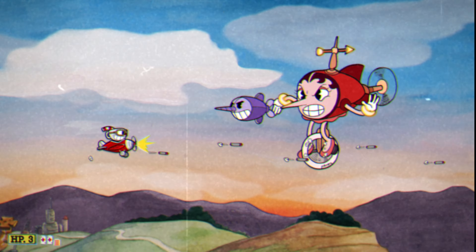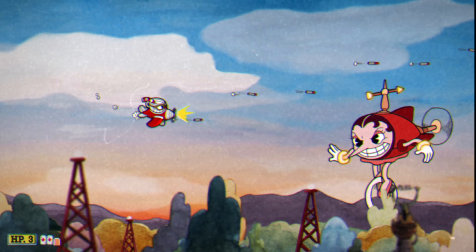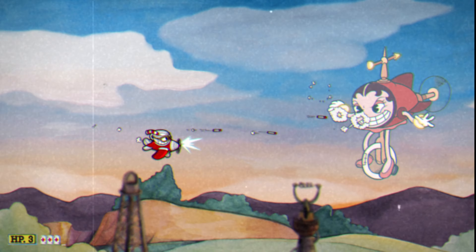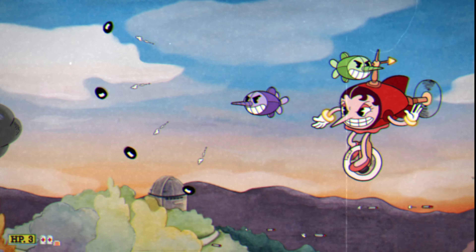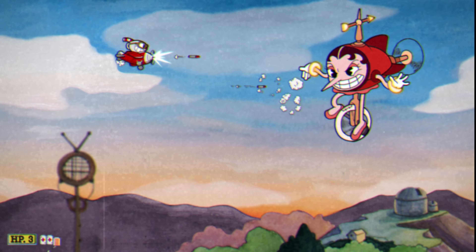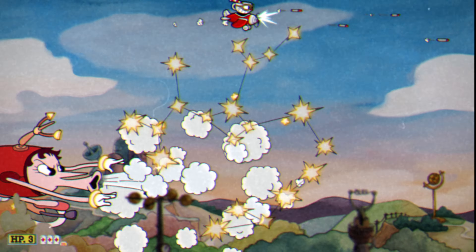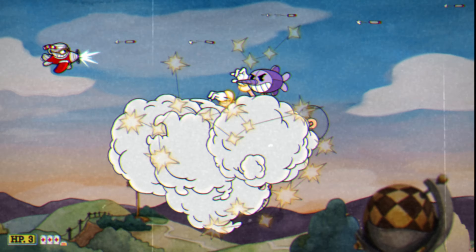One strange thing about this level is you don't want your special meter to get completely full — the individual cards do way more damage. There's another parry. For this tornado attack, you actually want to go to the top of your screen, top left, and then go to the bottom. Or you can do the exact opposite of that.